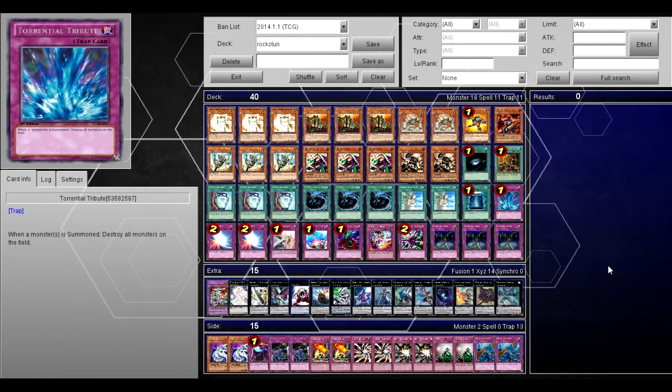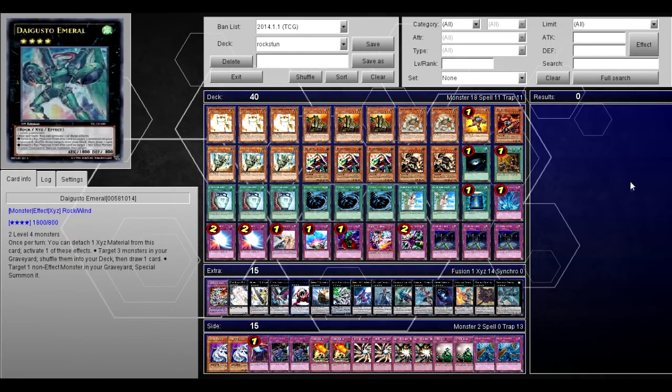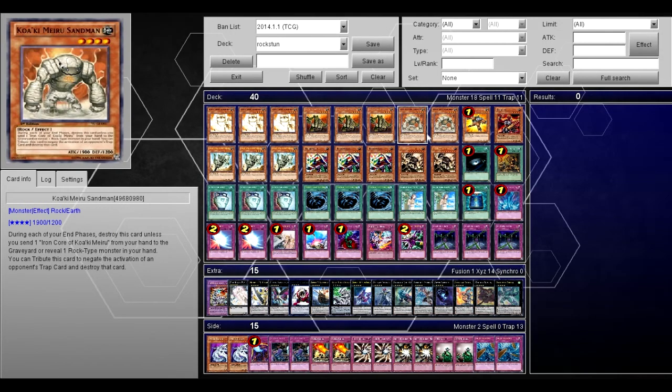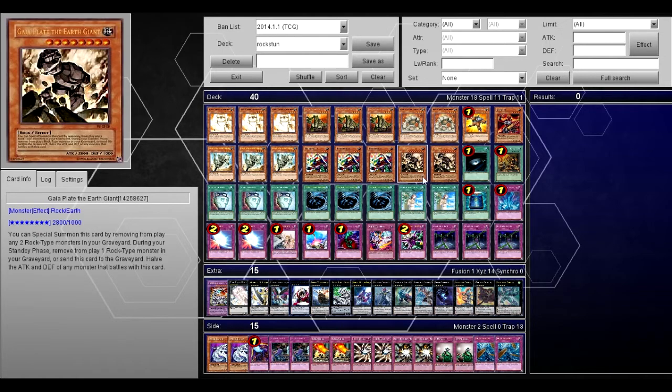What's going on guys, so today I'm doing a deck profile of Rock Stun — the deck that kind of took off around Return of the Duelist because of Block Golem, which I'm pretty sure came in Return of the Duelist. Let's get on with the deck profile so you get an understanding of how the deck works if you don't already know.